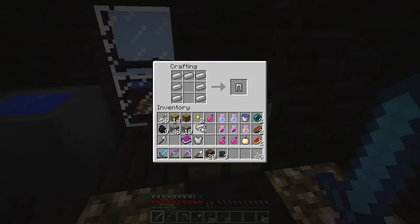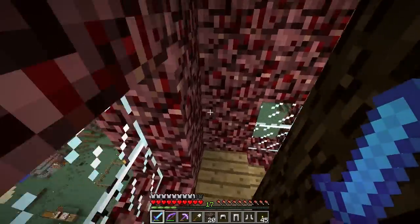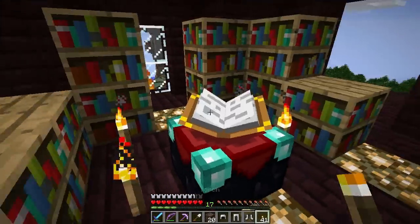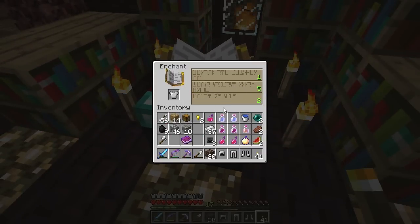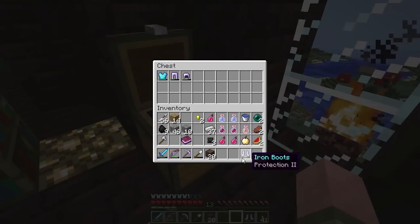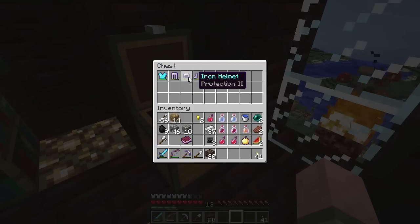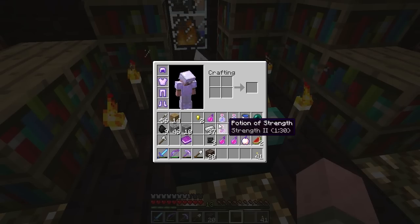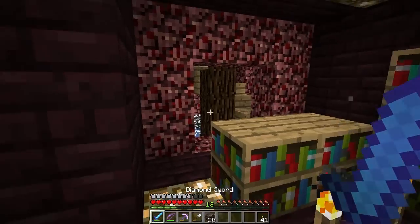We're going to make up a whole new set of armor. This fight shouldn't last very long, and I don't want the Wither Boss screwing up my good diamond stuff and heavily enchanted gear. Let's get down to the enchantment room and toss a couple of low-level enchants on these guys. We want protection — protection 1, blast protection 1. That way I really want these preserved. I don't want this to get damaged, because we're going to take a lot of damage.